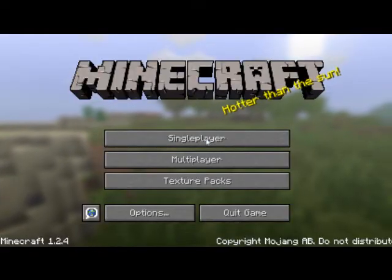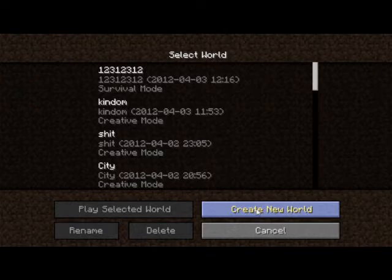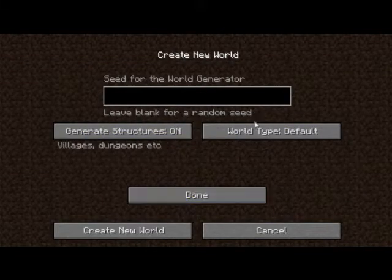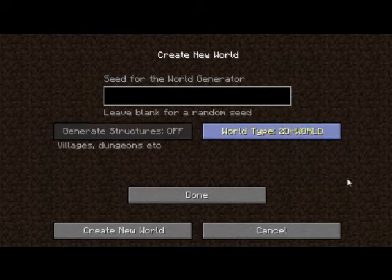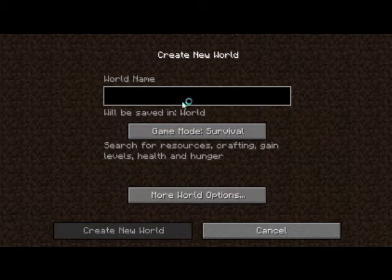So this is a mod called 2D Craft. If you go to create a new world and go to more world options, you can see world type: default, superflat, and 2D world — that's the mod. I'm not going to do this like a normal mod review because, as I said, I recorded for 21 minutes and found out it's not much of a showcase mod — it's more like a let's play mod, so I can do a let's play of it. Hope you guys enjoy it.